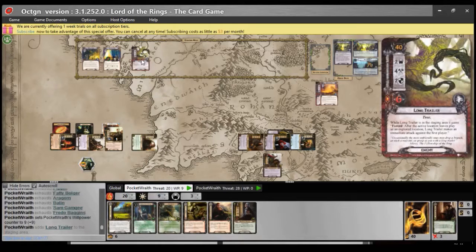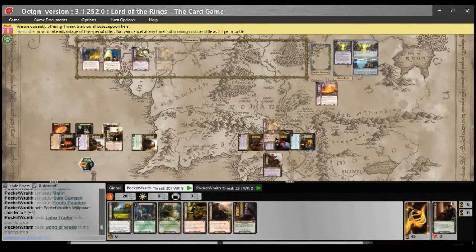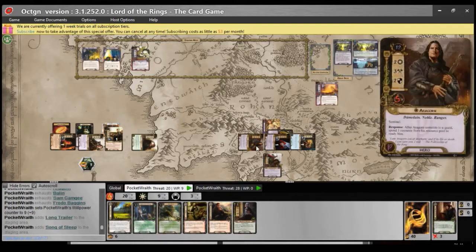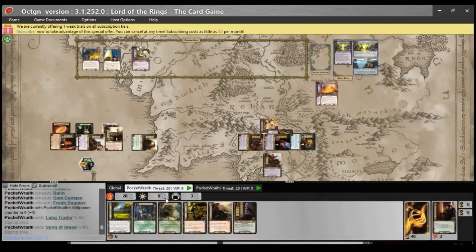We reveal a Long Trailer, and Song of Sleep — Peril. When revealed, remove a questing hero you control from the quest and attach Song of Sleep to that hero. It counts as a condition attachment: treat the attached hero's printed text box as if it were blank except for traits, and the attached hero cannot ready. That is very unfortunate. I have to put it on either Aragorn or Balin. I'll put it on Balin because of the cannot ready part — Aragorn's actions are worth more, and it doesn't stop me using resources. So he's removed from the quest, and I'm now only questing for 7 against 5.